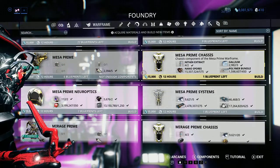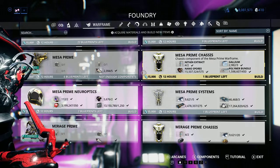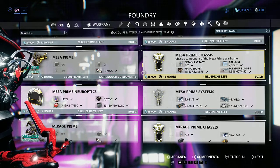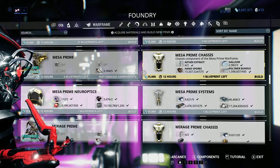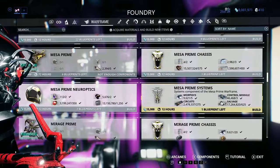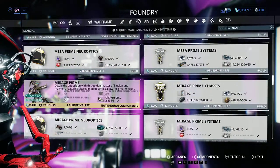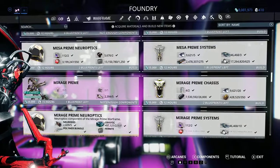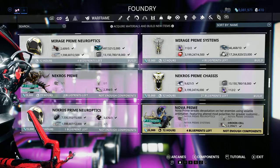Brand new Warframes are another factor. Mesa Prime, for example, brand new and very desirable, is still going for around 140 to 150 plat. Warframes currently tend to follow a curve of two gold parts, one silver, one bronze — the Mesa systems and Mesa Neuroptics are both gold parts on this one. Older ones had one gold, one silver, two bronze.